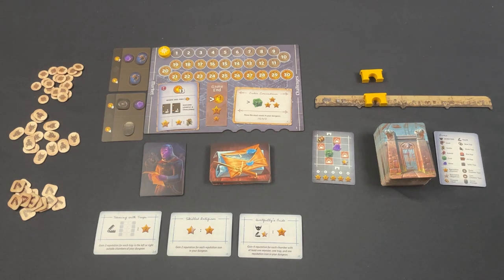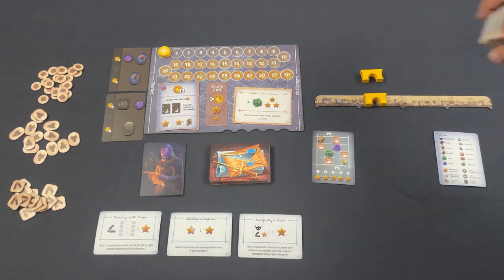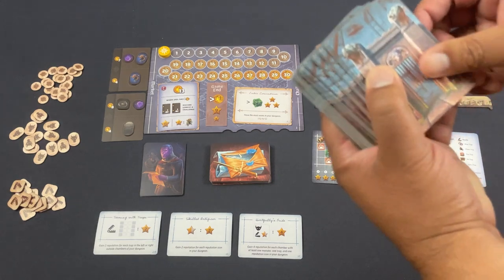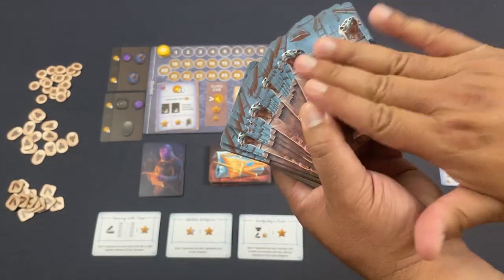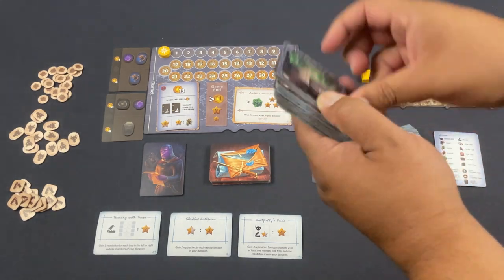Welcome to the One-Stop Co-op Shop. Jason here, and today I have a preview playthrough for Stone Spine Architects, currently on crowdfunding. This one is for one to five players from Thunderworks Games, from the designer of Cartographers. Only instead of that spatial-based play involving drawing, we're going to go back to spatial stuff but do it with drafting.